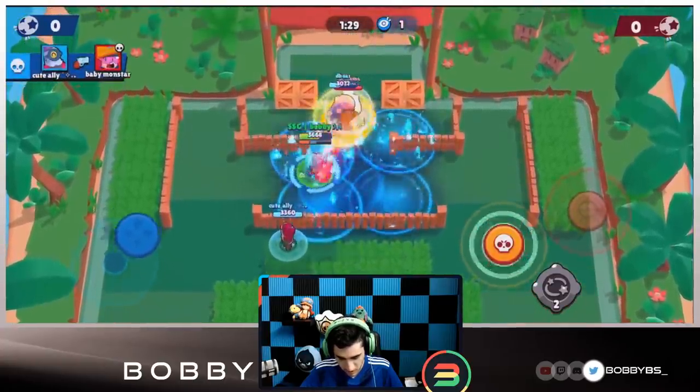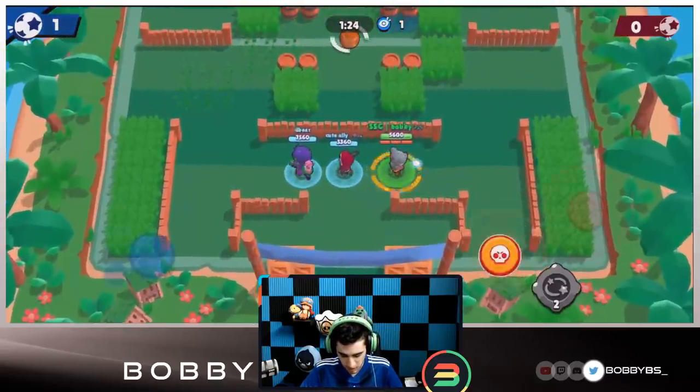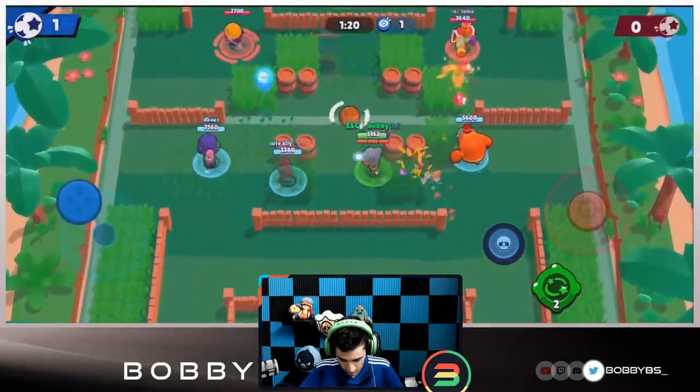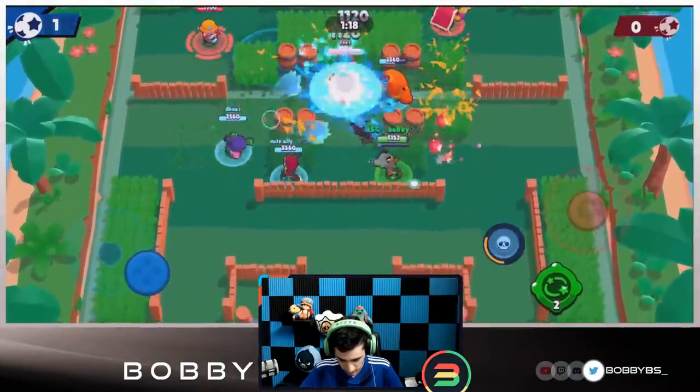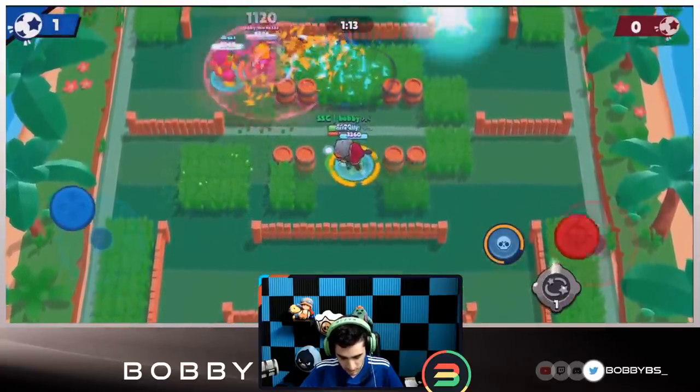Dylan kind of messes up that goal attempt but it doesn't matter — he just picks up the ball and puts it in the net for our first goal. We still have two gadgets left; things are looking really good. I throw the bear to the right and move forward, getting another bear ready while the first one moves up. I use the stun to kill Jackie.